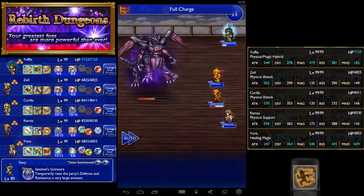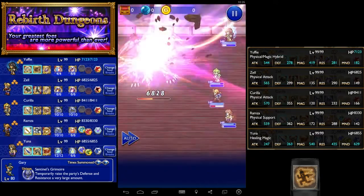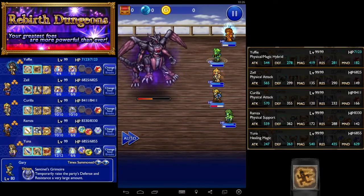Power Chain full charge is a very good combo for this boss, especially with Power Chain now hitting twice — it just does so much damage so fast.